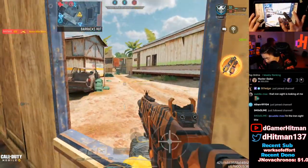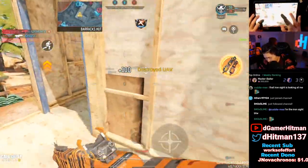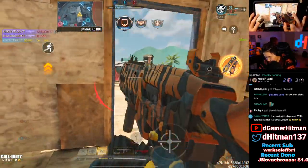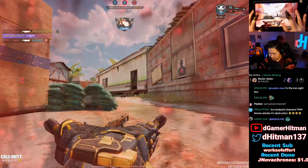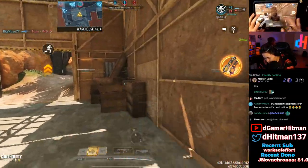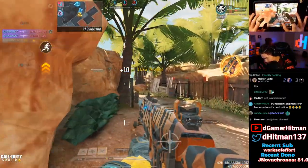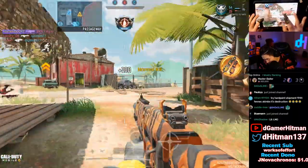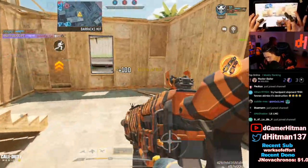I keep getting pushed. Okay LMG chat, I can freaking transfer — if I would have had the transfer it would have been perfect. Oh, losing Alpha. If they get B it's kind of fine. Let me stare — 10 out of 10 tracing chat.